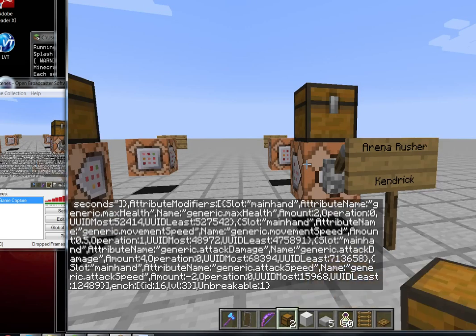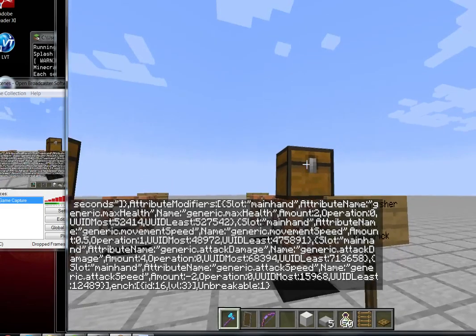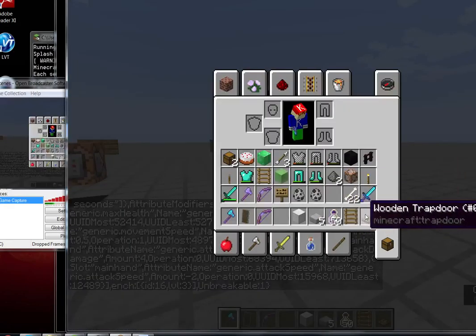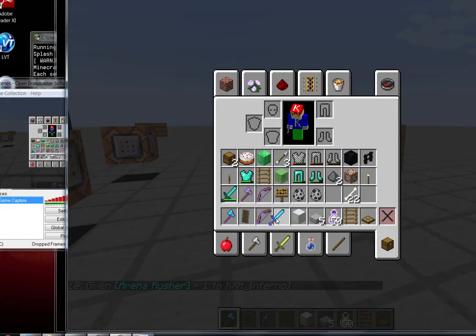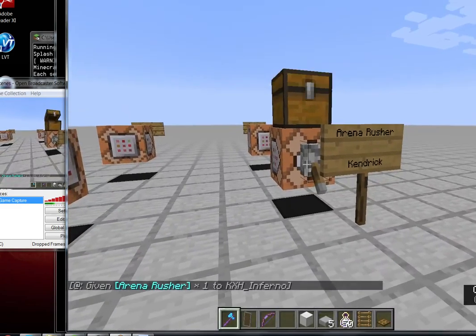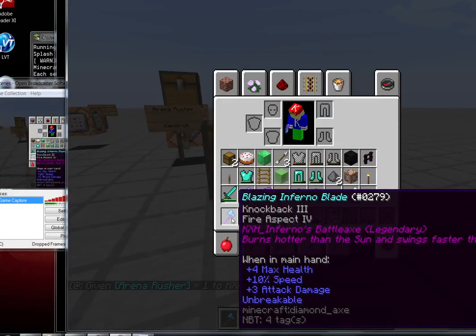There we go, that is much shorter. Alright, now time to — this one, done. Yes, now it's short and sweet. Let's put it inside. So this is mine — the Blazing Infernal Blade. KFH Infernal's better axe, Legendary. It's a legendary weapon.